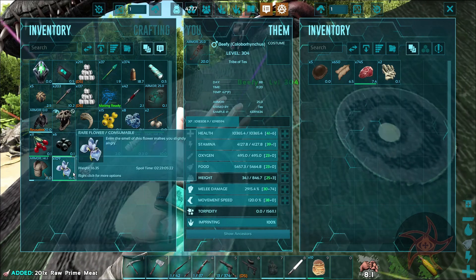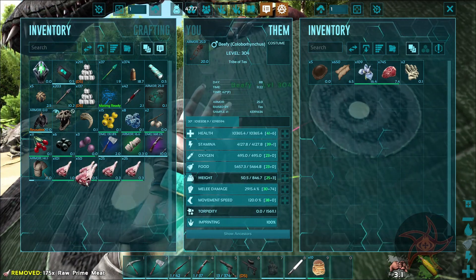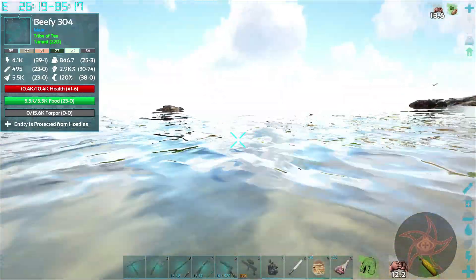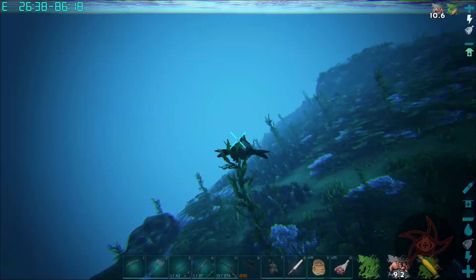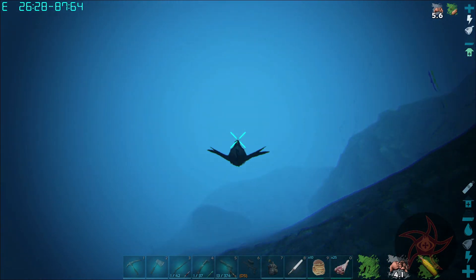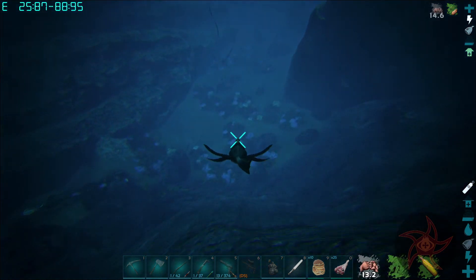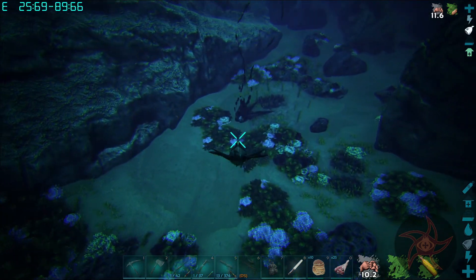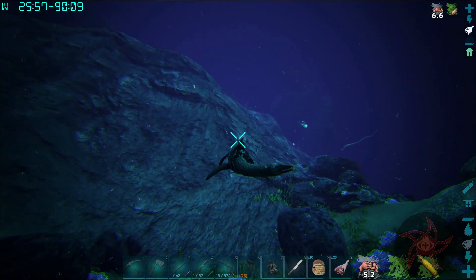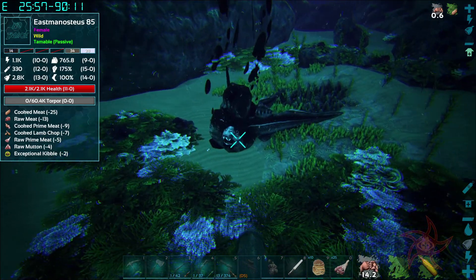You've got a good amount of prime meat on you. You can hold onto those — I don't want to accidentally eat them. I seem to remember the Eastmanosteus eats the entire stack of food at once when you passive tame them, because they're just that hungry. They do not let any food get away from them. Six raw prime meat — okay.